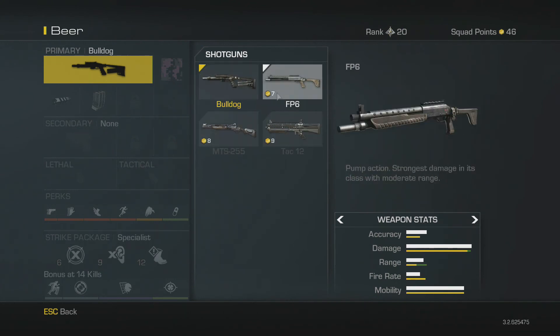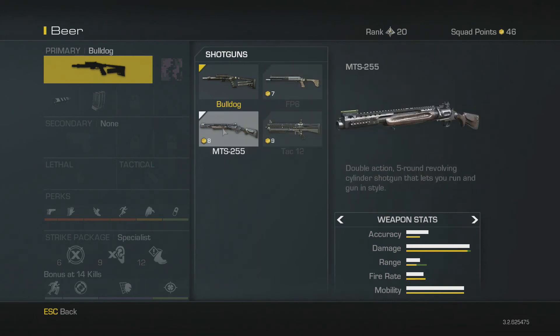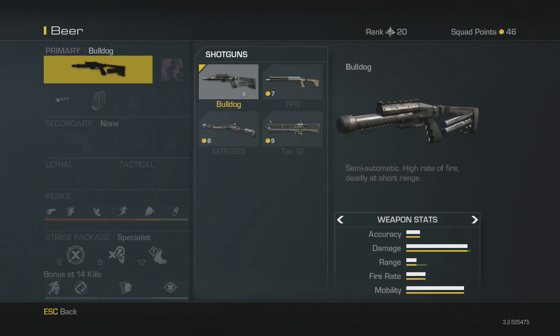Competing with its rivals in the shotgun category, you have the FP6 which is a pump action, a bit like the 870 from Black Ops 2. The Tac-12 is like the KSG, and the MTS is a double action revolving cylinder shotgun that lets you take a double shot before you reload - it's like a western-style shotgun. But the Bulldog is more like the AA-12 from Modern Warfare 2, though it's semi-automatic, the rate of fire may as well make it fully automatic.